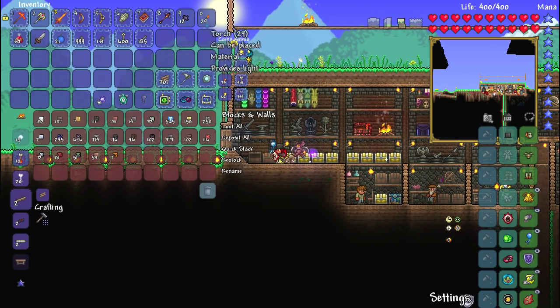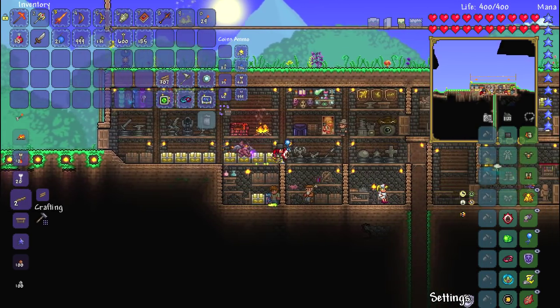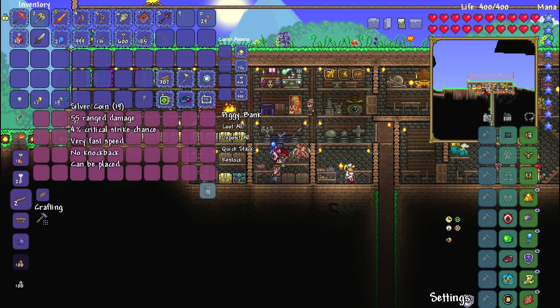Blocks and walls go in there. We've got a fast clock — let's put that away where it belongs. But yeah, aside from that, everything's looking pretty cool. Looks like we've got ourselves a significant amount of money.